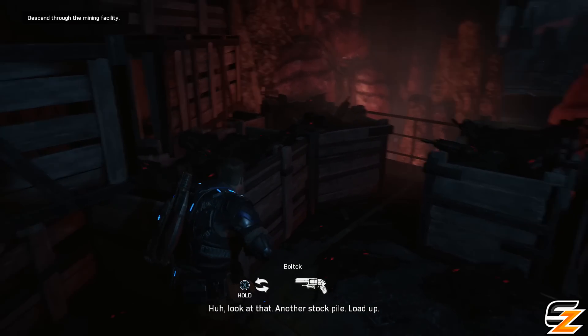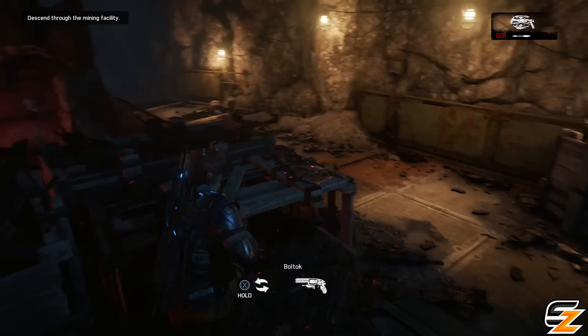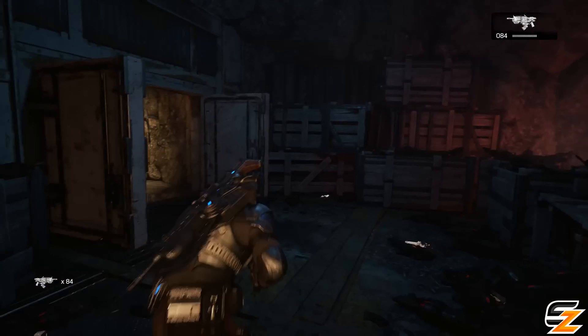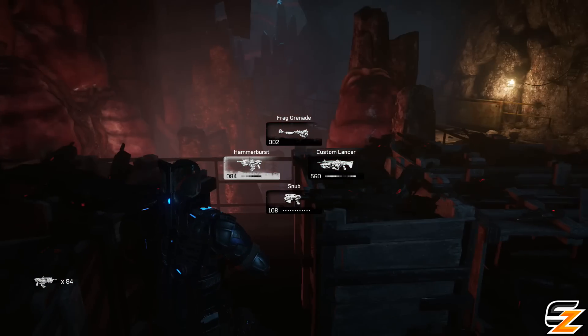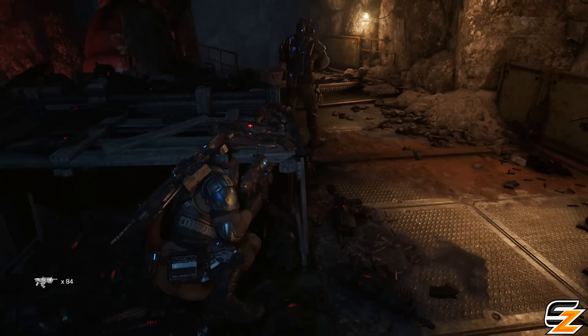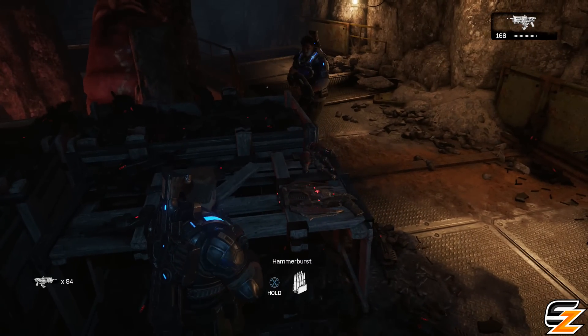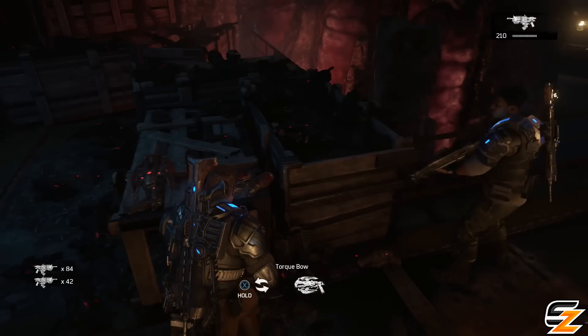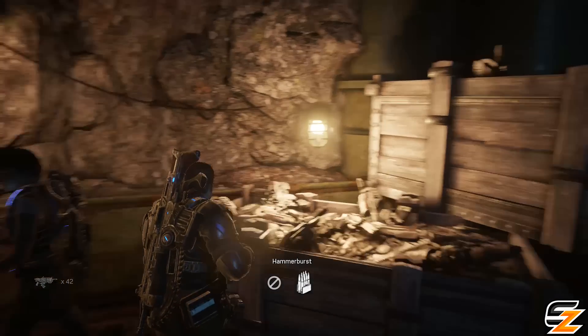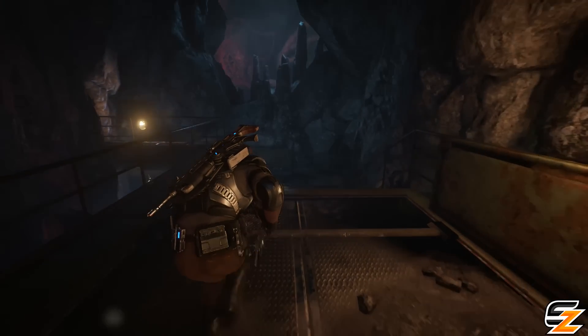Another stockpile. Load up. Okay, we might as well switch it out for a Hammer Burst. Another collectible right there — got it! Got incendiary grenades as well. We've got frag grenades — they're probably better. Okay, we've got enough Hammer Burst ammo.